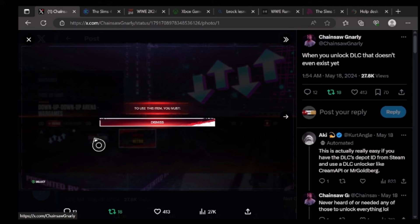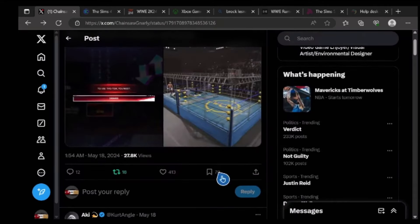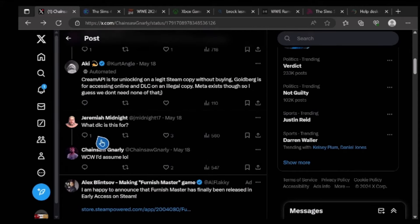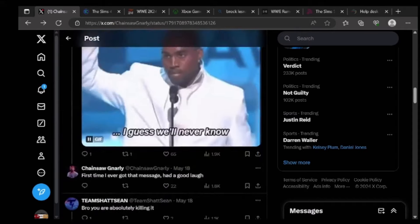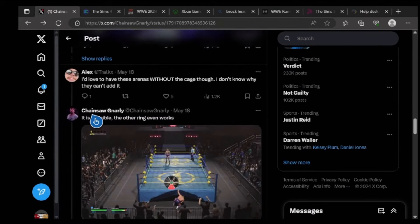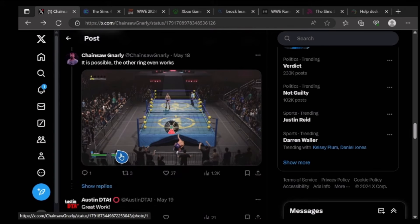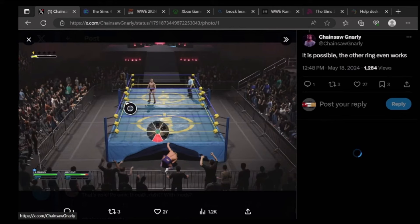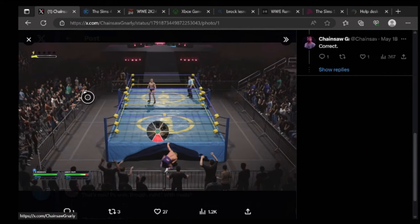I'm going to show you guys what it looks like, the arena and stuff like that, because it's very very interesting. He says here he never heard of anything to unlock everything. He says what DLC this is for — WCW, I would assume. He says he loves to have these arenas without the cage though, he doesn't know why they can't add it, and asks if it's possible. And yes, because it is possible — look at this. This is pretty cool. This is the WCW arena that will be included with the WCW pack.